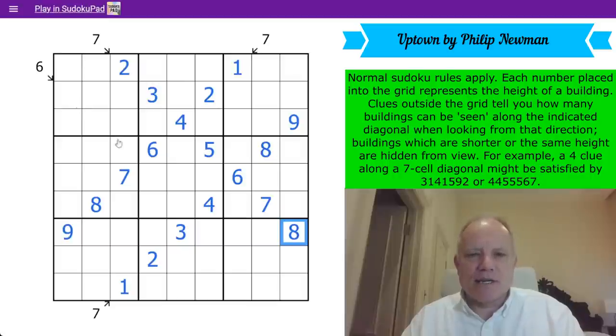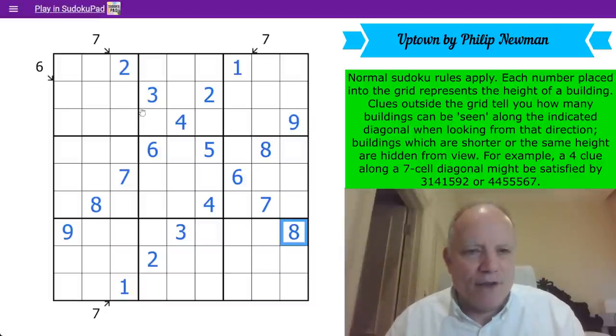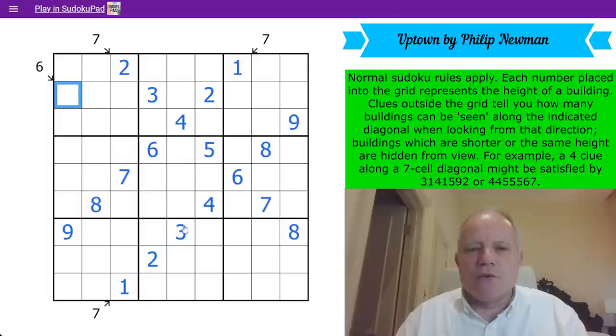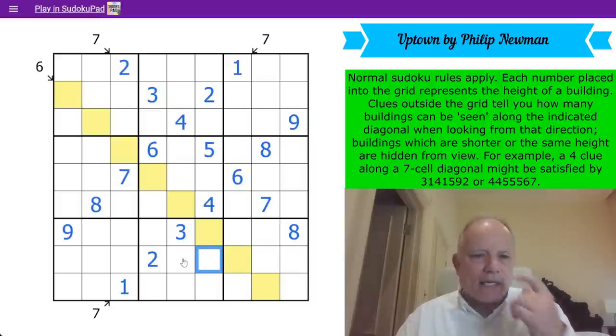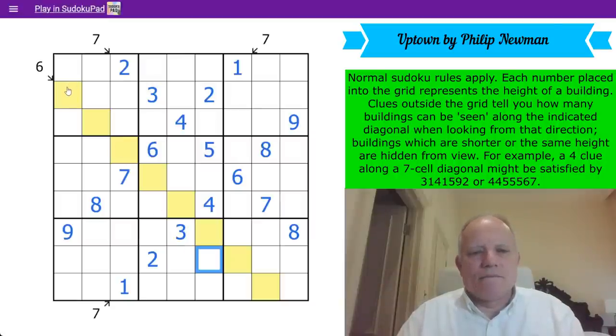Now I can get to work on the six clue and then some classic Sudoku — he said, as though a Philip Newman puzzle would just be ordinary classic Sudoku with no tricks. If the six clue was straightforward and then it was ordinary classic Sudoku, then this puzzle's over already and he would have posted it in GAS. I'm going to highlight this diagonal because I don't want to keep dragging my cursor down it. There's a seven there — six, seven, five, four.